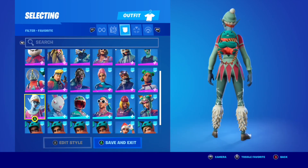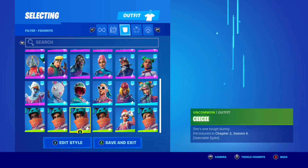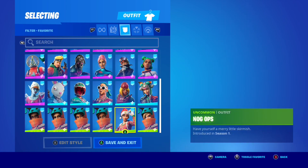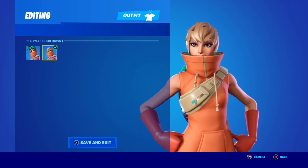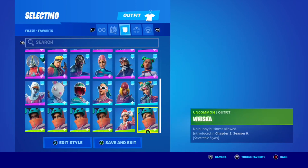And here are all five of the Easter skins: Babbit, Banya, CC, and Hopscotch. Also Nogops and Whiska — let's take the mask off Whiska. Yeah, she kind of looks a little bit like Julianne Hough, which is kind of interesting.